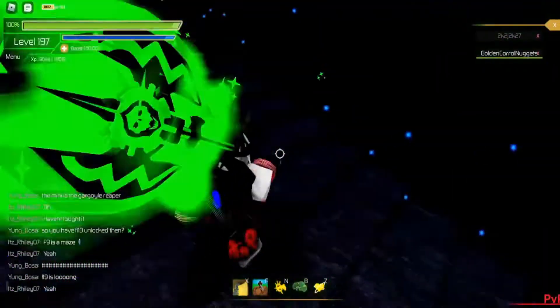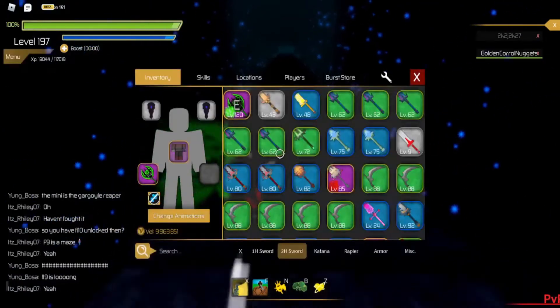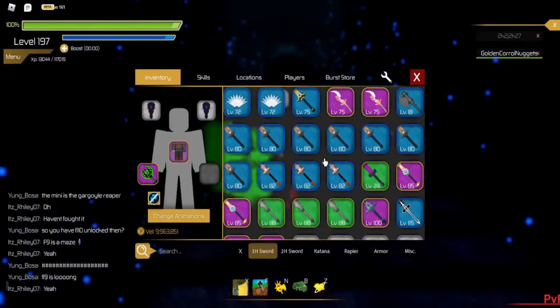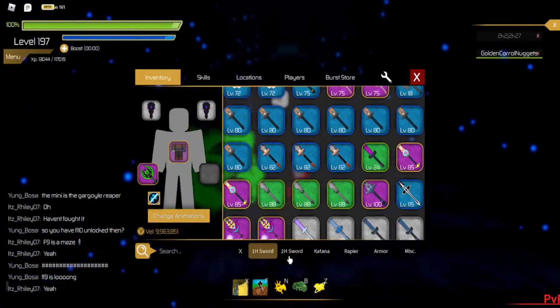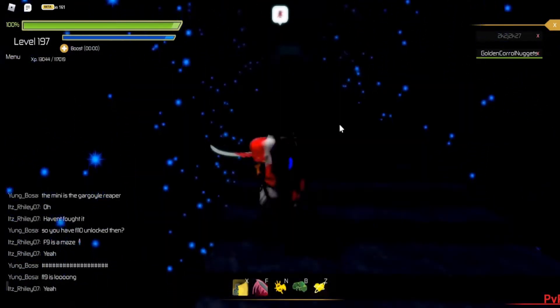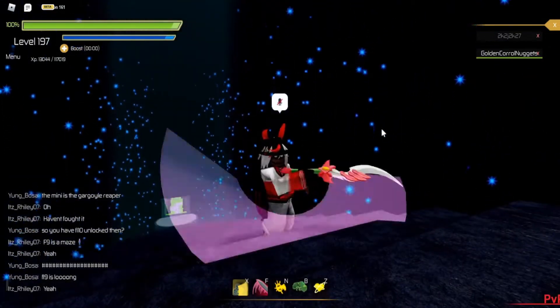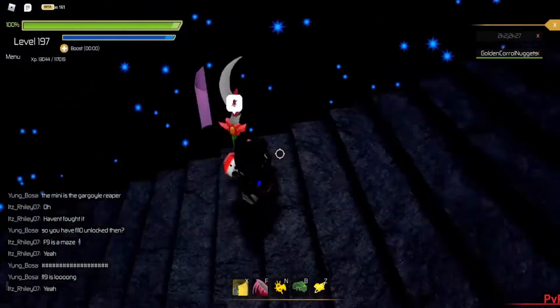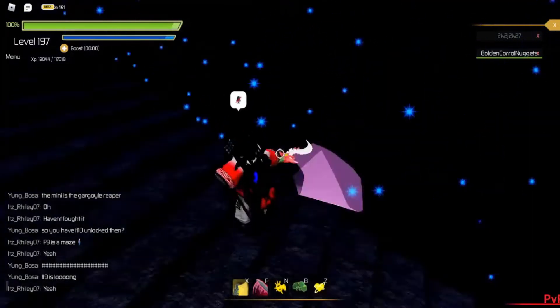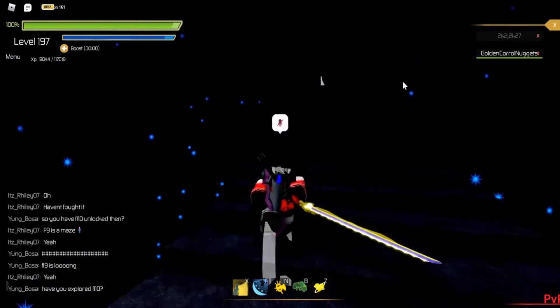In floor 9 and 10 you're especially going to want these game passes. There is also one for range — it works the exact same way but is mainly for range weapons.